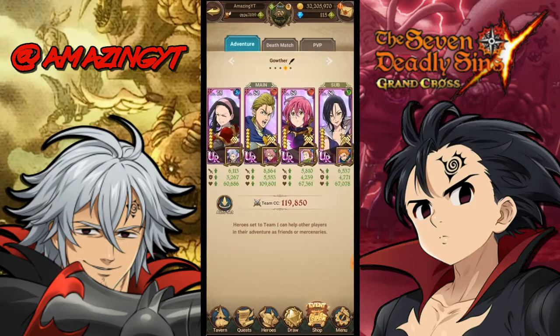The second team is without Blue Demon Meliodas and Lilia. If you didn't pull for Lilia and you don't have Blue Demon Meliodas, this team is actually really good to use. We have Blue Gila, Red Hauser, Red Gother, and Green Merlin in the back.